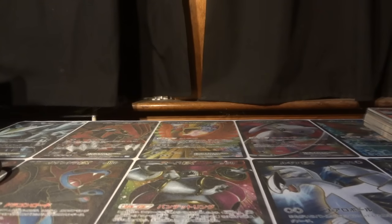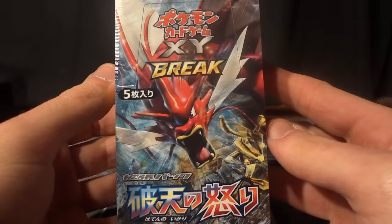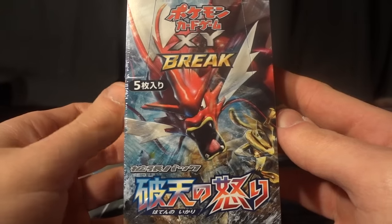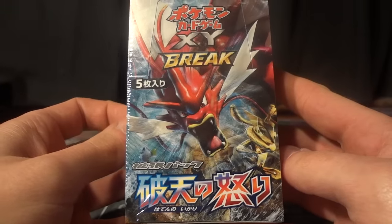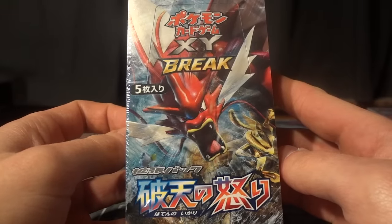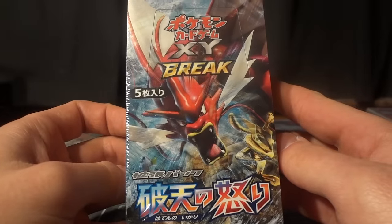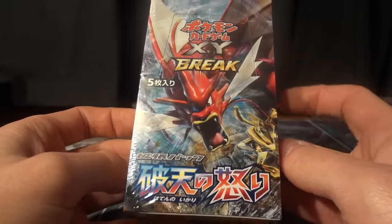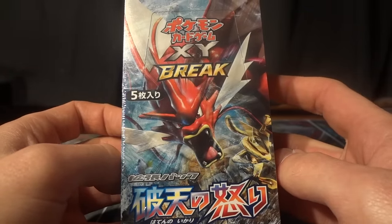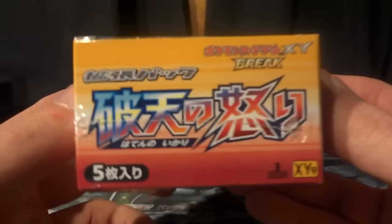This is Wake Run Collapse and I'm so very excited to bring to you this evening box number 1 out of 20 of the brand new Japanese set Rage of the Broken Sky. This is X&Y expansion number 9, which will be Break Point in English in February, but as a Japanese collector I'm afforded certain benefits like getting Japanese cards super early and opening awesome boxes with Full Arts inside.